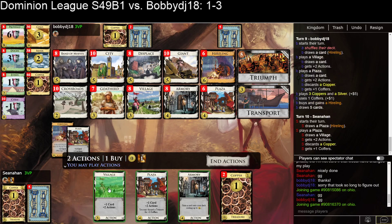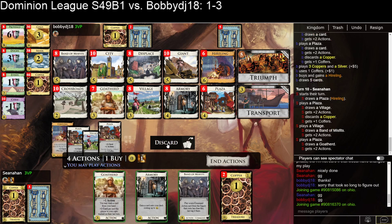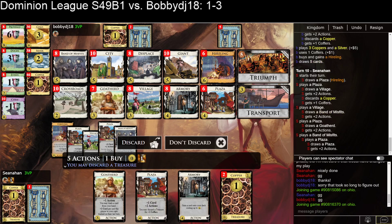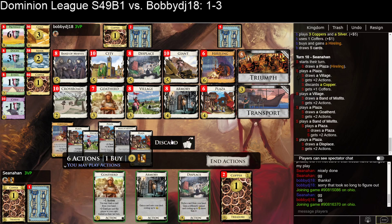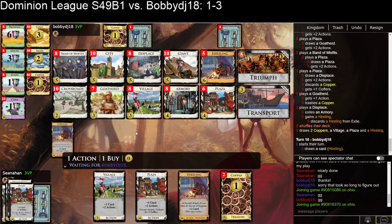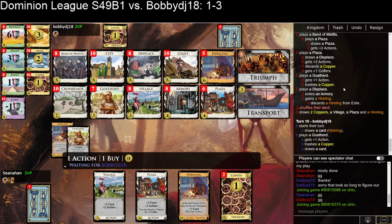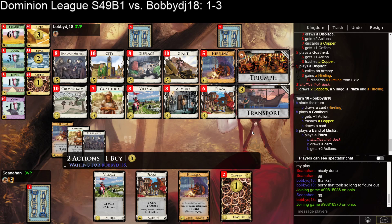We're going to discard some Coppers to start. Did they trash? They did not trash, so that is somewhat worth noting. I'm just going to kind of dig through here. I think I'm going to play this Band as a Plaza. I think we're going to do the thing I said — we can always Displace back into it later. We can always Displace back into it later pretty easily, like Displace a Village or a Goat Herd or something. Hopefully I can find a Goat Herd or a Band this turn to get the draw. But I'm pretty well trashed.